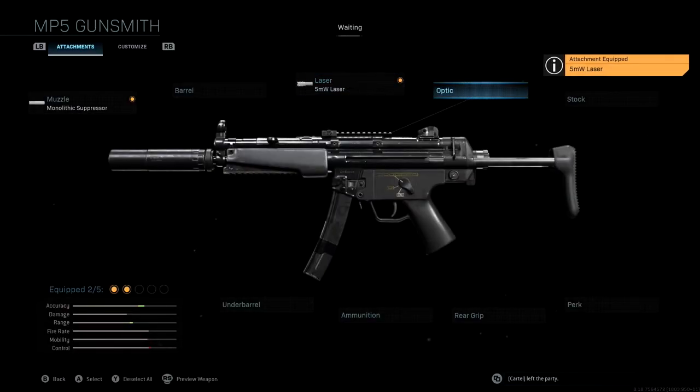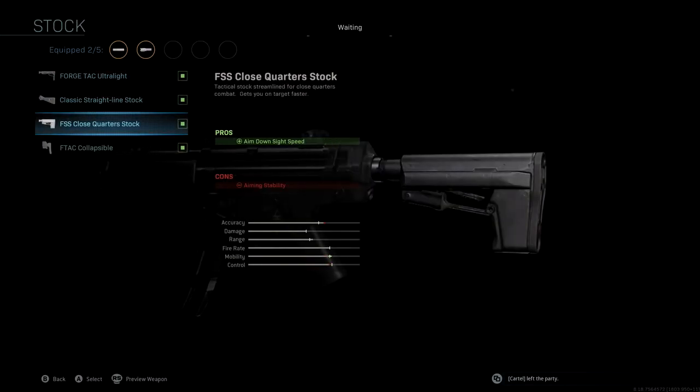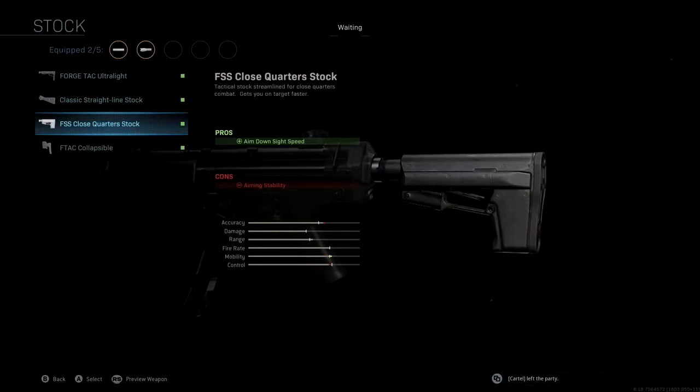We're not going to be using an optic — we took off that whatever it was, it was so pointless. The stock that we're using is the FSS close-quarter stock. This is going to improve our aim down sight speed, which is really nice with this run-and-gun silenced MP5 class setup, giving us a really nice boost to mobility.